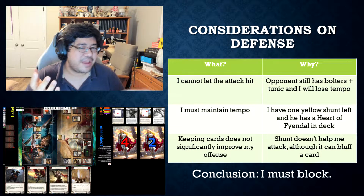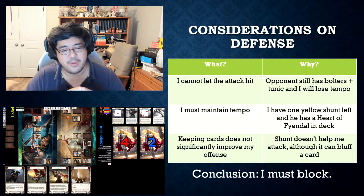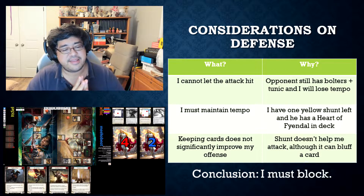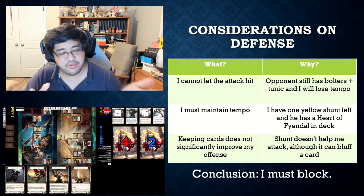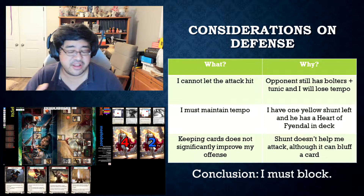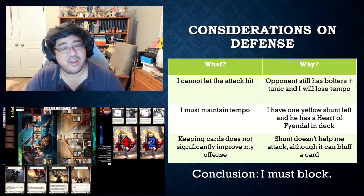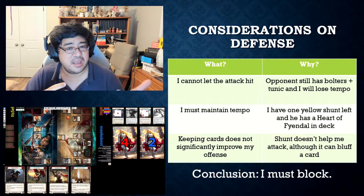I will lose a massive amount of tempo if it is allowed to hit. Why must I maintain tempo? Because I have one more yellow shunt left in my deck - if I play my red shunt and find my yellow shunt quickly, I can actually kill my opponent because he has two life left. My opponent has a Heart of Fendel in his deck, so if he cycles to that quickly enough, he'll be able to heal and get out of shunt range. And whoever has the tempo in that case will have a gigantic advantage.